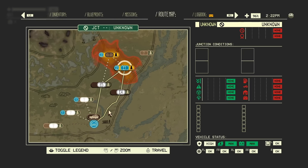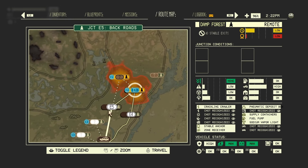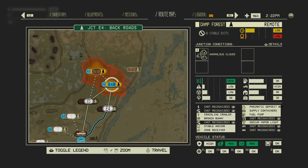Each time you exit a level, the wrap map appears, and you'll pick the next stop on your road trip. Maybe you'll want to stick to your plan, or maybe the zone has changed your plans and you need to come up with a new one. Either way, it's your choice — but for now, let's stick with our original destination.